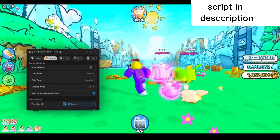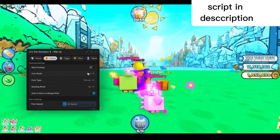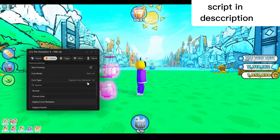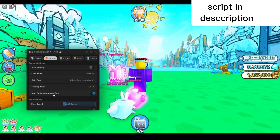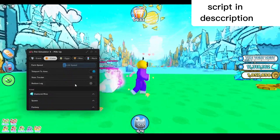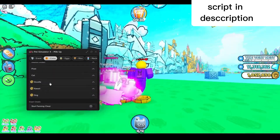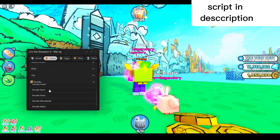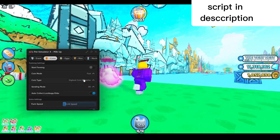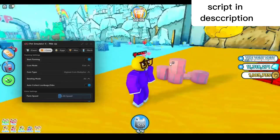I haven't unlocked the new dog world update yet so it's gonna start farming right here. In the settings you can choose your coin mode or coin type — I'm gonna select fast. In the coin tab I'll pick highest coin multiplier, auto-collect loot bags and orbs. You can make it teleport to the area when you enable it. I'm in the doodle world so I'll pick doodle farm, or I'll just pick every one of them so it'll farm all the areas.